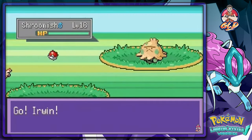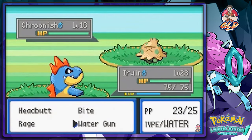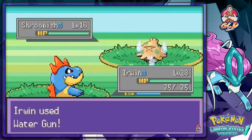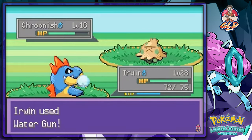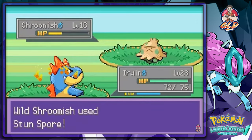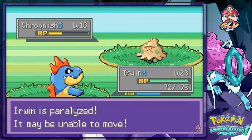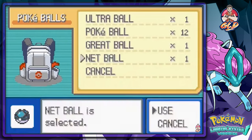We found a Shroomish! I'm going to capture this guy because I really need him. I checked the Pokedex and it said you can't find Shroomish anywhere, but apparently they're here. Shroomish is one of my favorite Pokemon to capture.